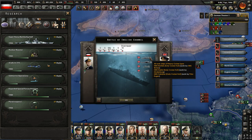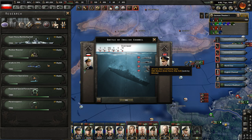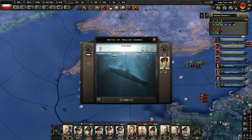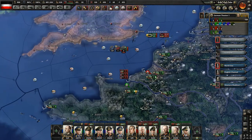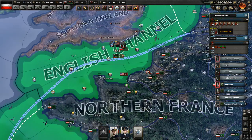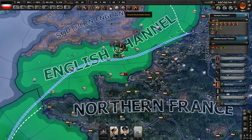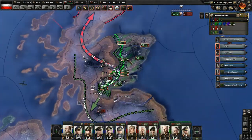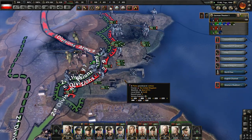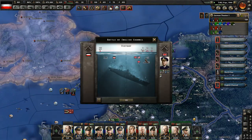We sunk three heavy cruisers: Norfolk, Exeter, and Frobisher. HMS Malaya has been sunk — that's a battleship. Six destroyers and a light cruiser down. Just want to keep an eye on my ships — we seem to be all right. Three destroyers, two light cruisers and seven destroyers sunk, two destroyers and a light cruiser.